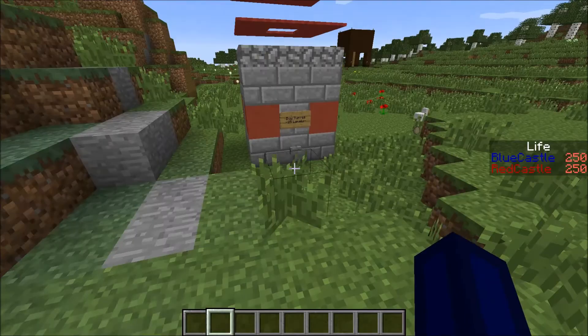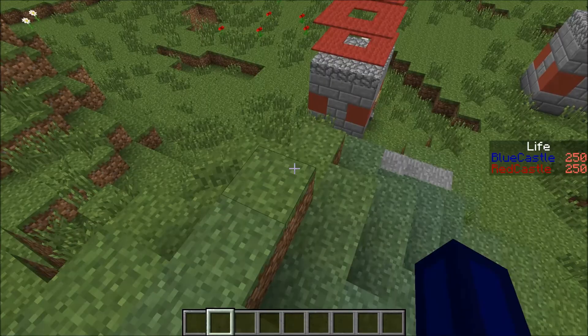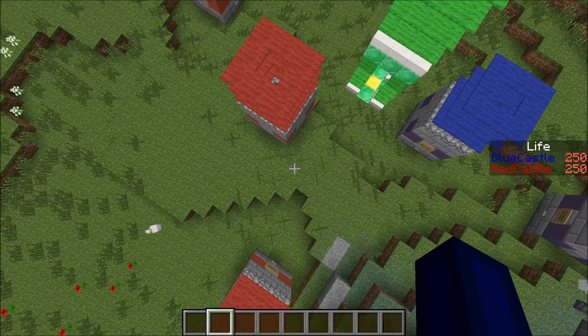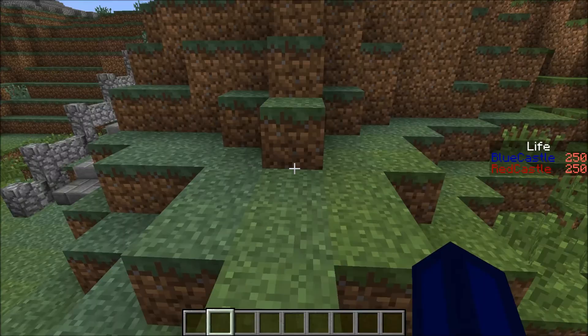When you buy the turret, you're not going to be able to buy it again, obviously — it's going to take the levels off you, so be careful with that. And it's going to summon a skeleton over here. The skeleton is not going to be able to do anything — it's just a design choice, and it looks really awesome, as has been done by MC Undercraft TV. And it's a lot of work to create this, trust me. The man is a genius.